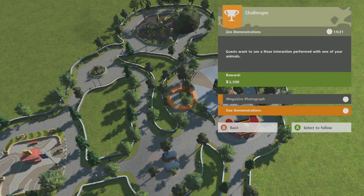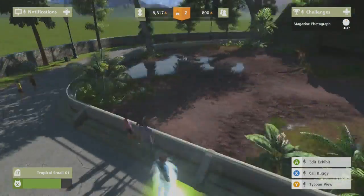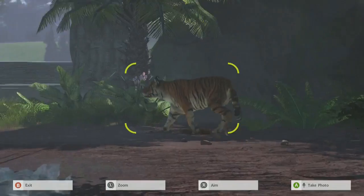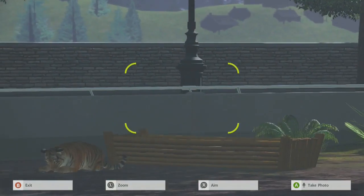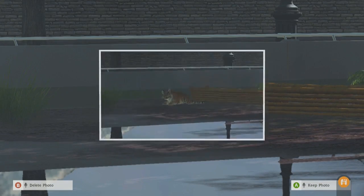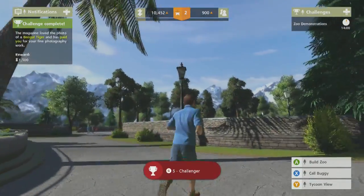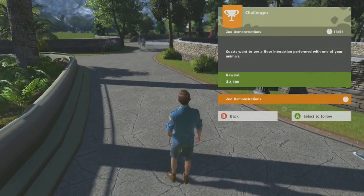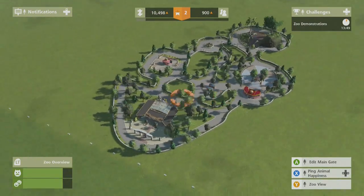Bengal tiger challenge — one and a half thousand, and hose interaction. I can't really do that. Let's get my camera out — look at me go over here. There we go, look, he sat down. What a photo, let's keep that. There we go, getting some money. Okay, so now let me go back into tycoon view and see what we can work on.